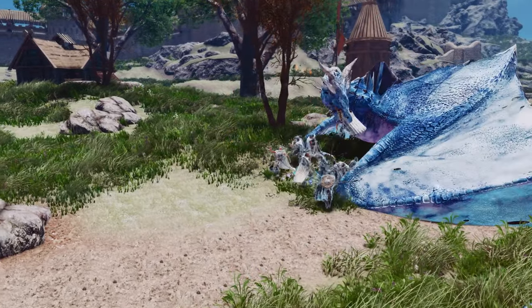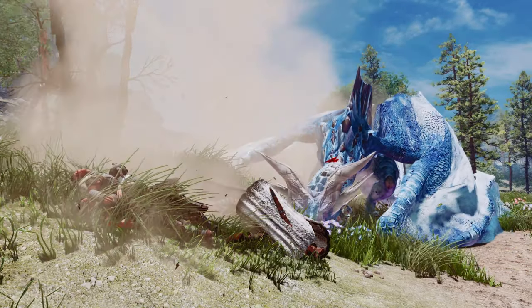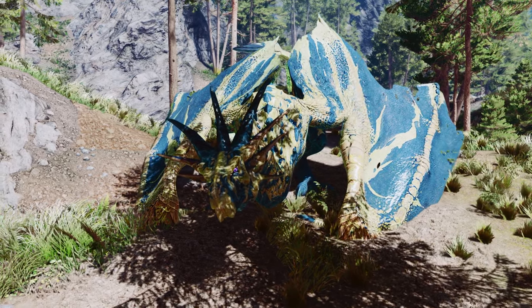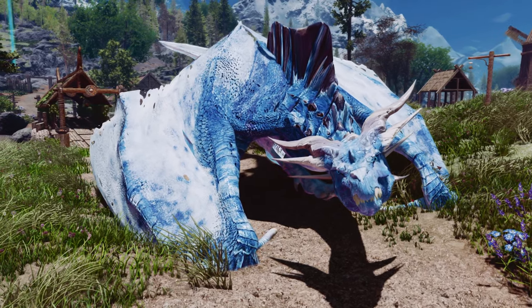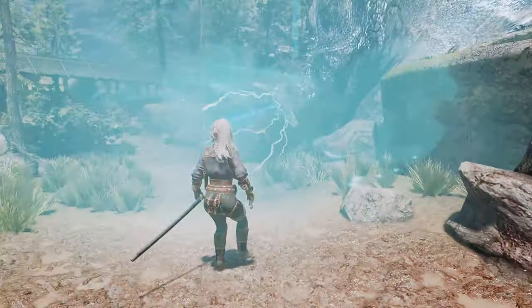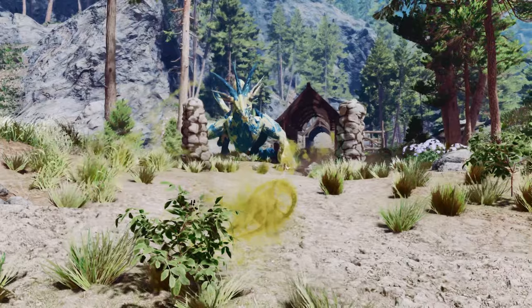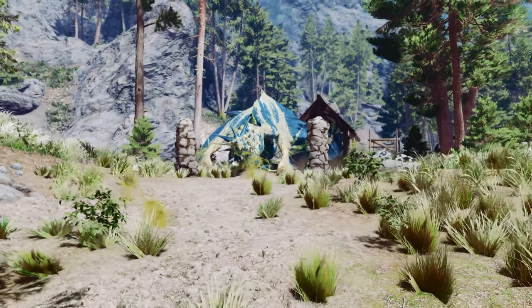The mod also improves dragon attacks, causing multiple targets to stagger from bites, and allowing wing and tail attacks to stagger you and knock down NPCs. These new dragons, with their unique abilities and appearances, appear alongside vanilla dragons in the game. With 15 new dragon breaths and new abilities, this mod makes dragon encounters more exciting and immersive, providing opportunities to meet a diverse range of dragons and enhancing the overall dragon combat experience.